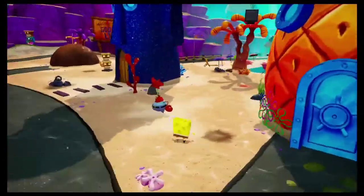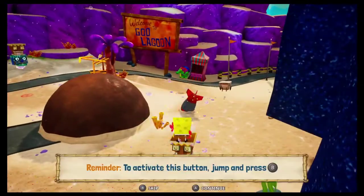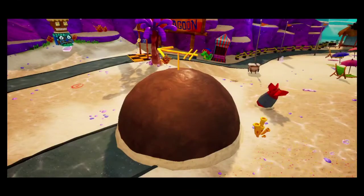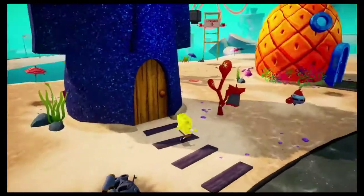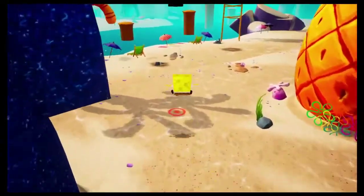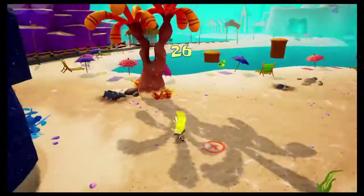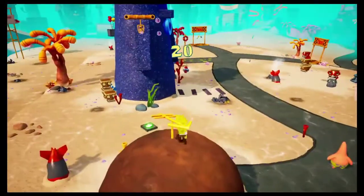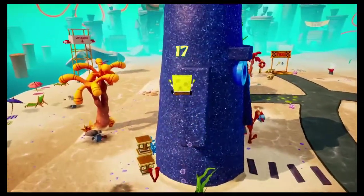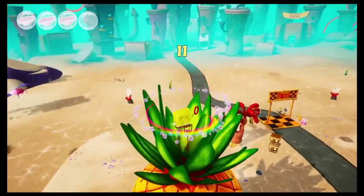Before we head on over to downtown Bikini Bottom, we come over here, break these, and trigger this platform to spawn. I unfortunately do not like the fact that they gave it a cutscene, but whatever. Then we come over here, trigger the timer, and we are capable of getting our seventh spatula. From here, it is a straightforward jump parkour — and just like that, we had ten seconds to spare. On to downtown Bikini Bottom.